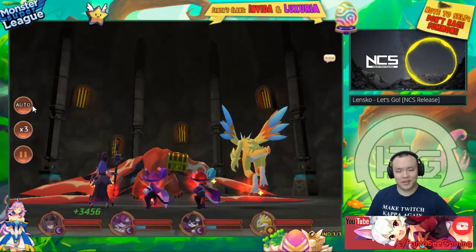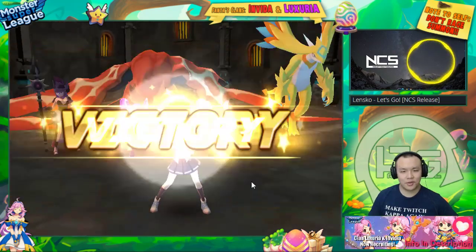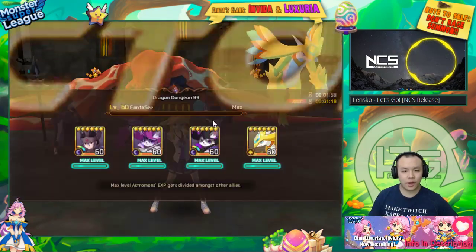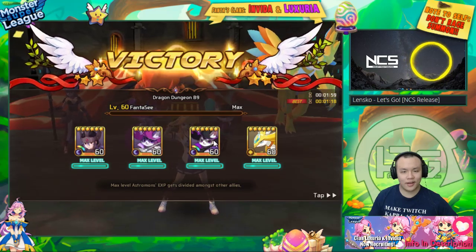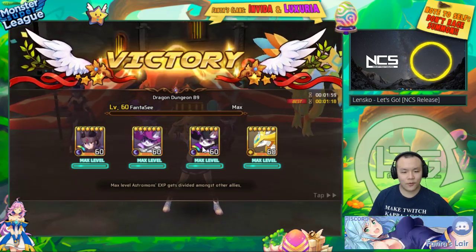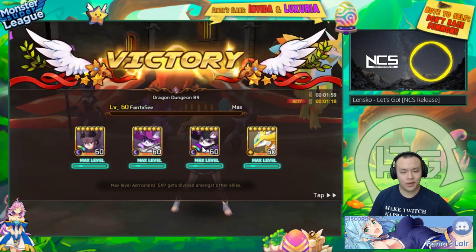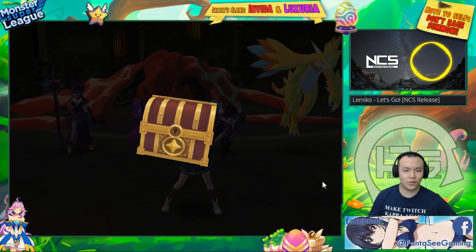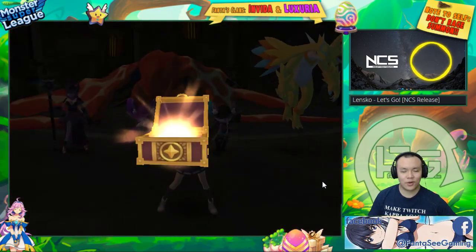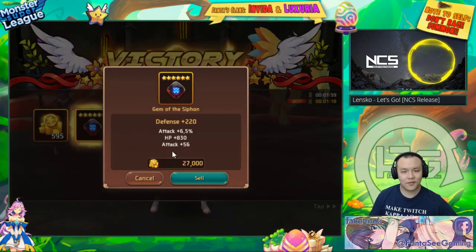I don't have a better team for B9, but if you do: replace everything with water monsters. For a nuker, use Water Valk or Water Anu or Water Loki. For CC, Water Sura is the best — run two if you have to. That will definitely work for B9.